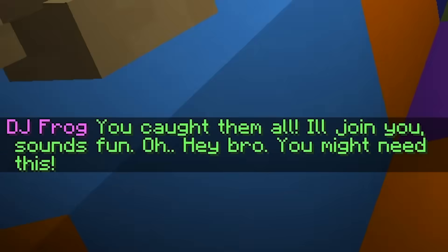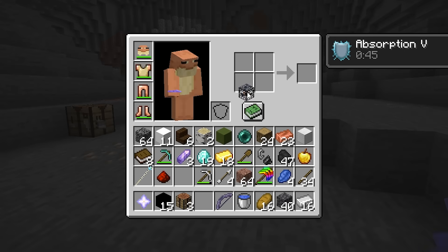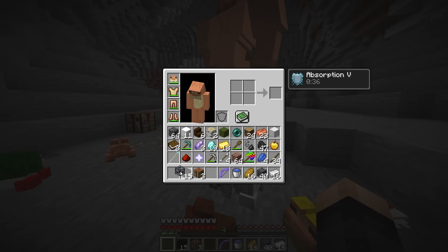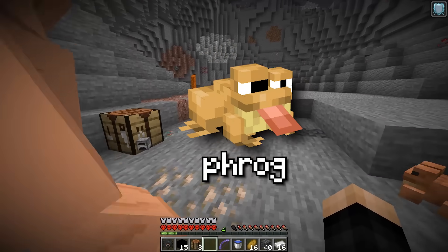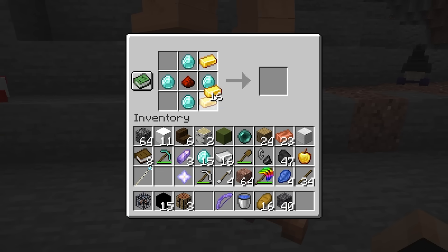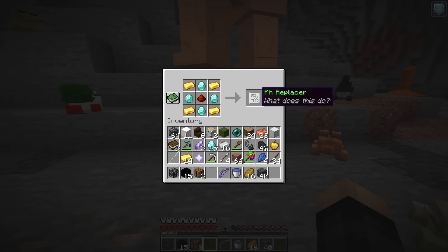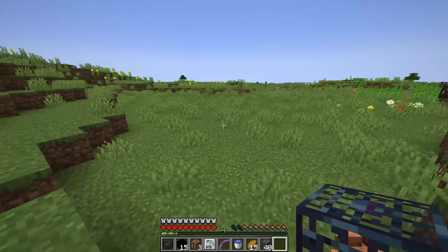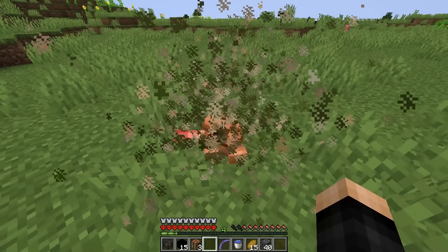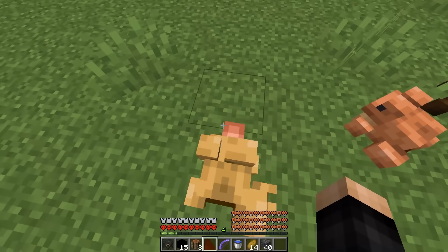With a cage of frogs and the nether star, I make the frog laser. Now I need to make phrog — spelled with a 'ph.' I craft the ph-replacer using four diamonds and four gold ingots, which turns 'frog' into 'phrog.' I give it to a frog and get a derpy phrog that takes me to a stronghold.